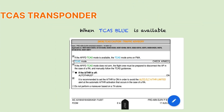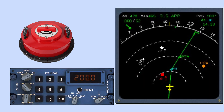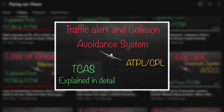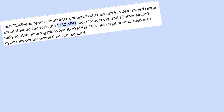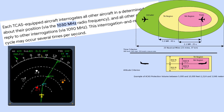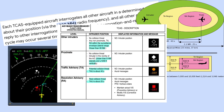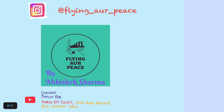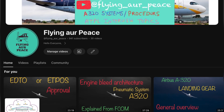If you want to know about the TCAS radio aid topic — not the memory item — check out the linked video where I have explained the system in detail: what frequency this radio aid works on, its range, how many aircraft it can coordinate with to avoid collision, how much time before the expected collision the TA and RA come, and the symbols on the ND. I hope you enjoyed this video. My name is Abhishek Sharma, channel name Flying at Peace.